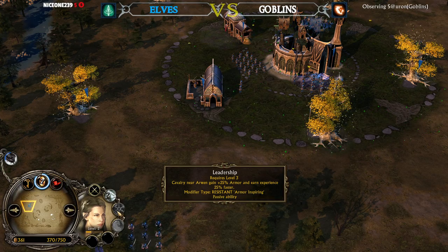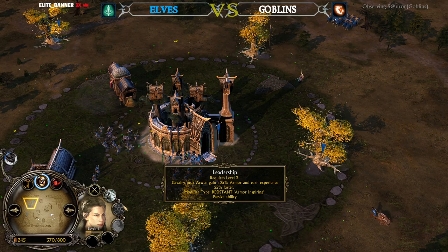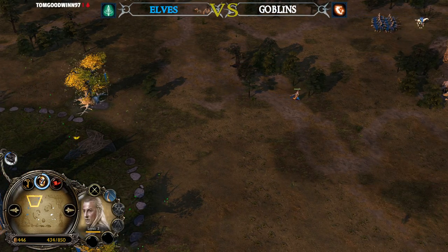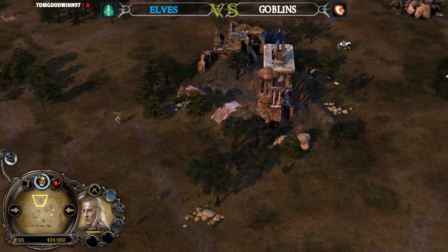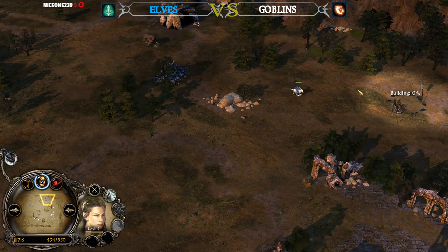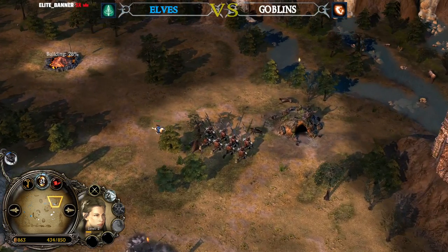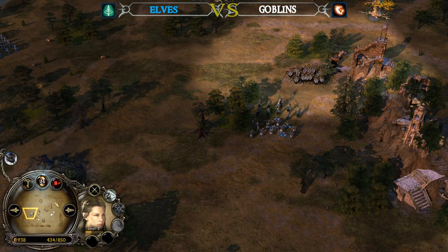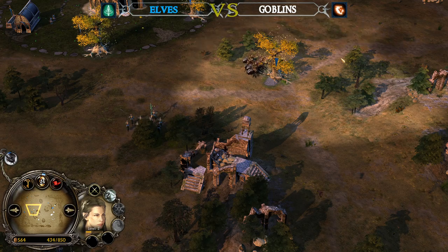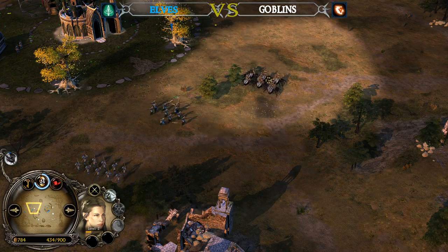Arwin also has leadership, which can stack with Haldir's leadership because they are different types — Arwin's is an armor leadership. So if Arwin is level 3 and Haldir is level 4 and they're both standing next to the units, they will both give leadership. Two identical damage leaderships won't stack, but two different types of leadership do stack in BFME 2 — unlike in Rise of the Witch King, where all leadership is identical: 33% damage, 33% armor, and 50% combat experience, always the same regardless of which hero.